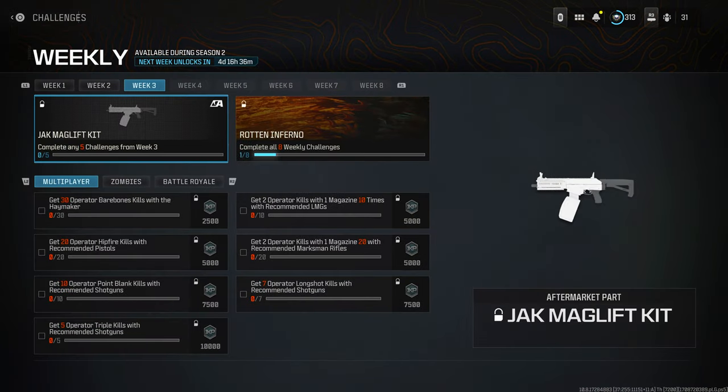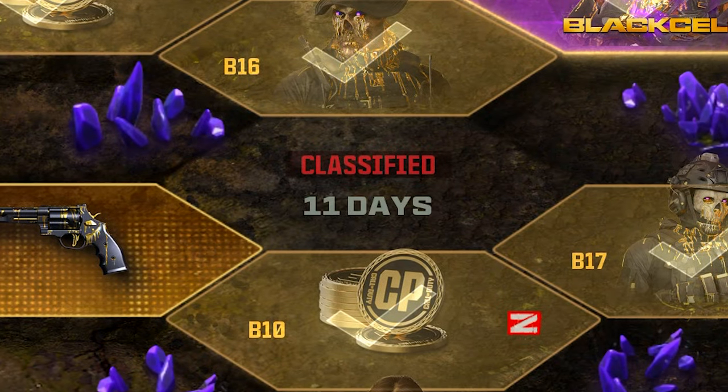Both weapons will be available for free. The SOA Subverter comes through a weekly challenge — similar to past items like the Atacador de Valvary — where you complete five of the available tasks across multiplayer, zombies, or Warzone in any combination. The Soul Render is expected to be part of the battle pass's classified sector, unlocked through a series of challenges, similar to what we've seen previously.